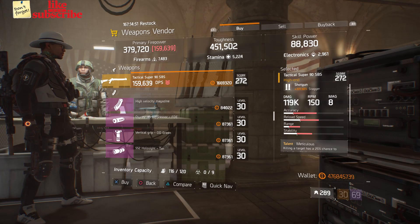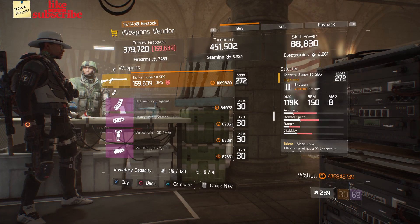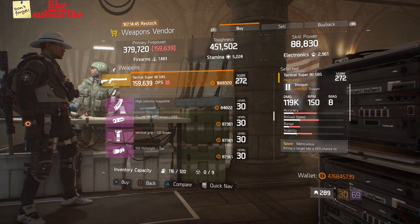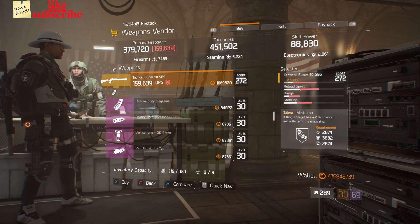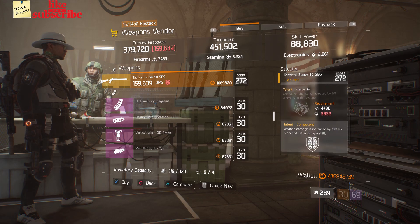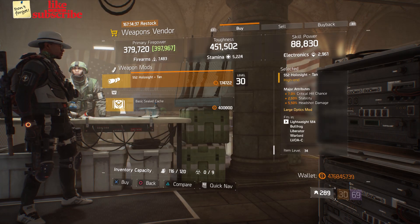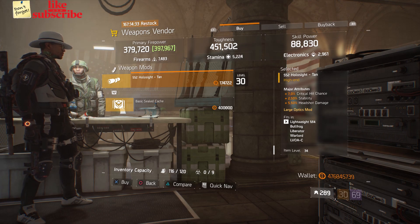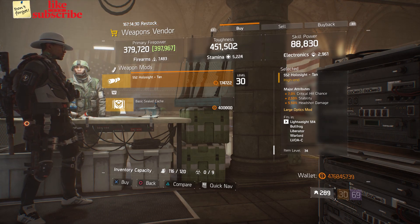For our next gear items, head over to The Crypt. The weapons vendor has a Tactical Super 90 SBS with a gear score of 272, it has 331.50 stagger, and the talents are Meticulous, Fierce, and Competent. Also here we got a 552 Hollow Sight Tan with 7% crit hit chance, 2.50% stability, and 5.50% headshot damage.